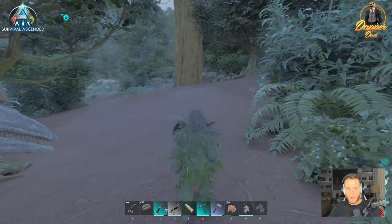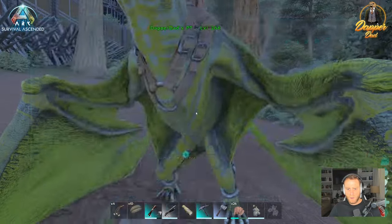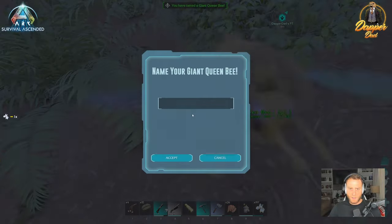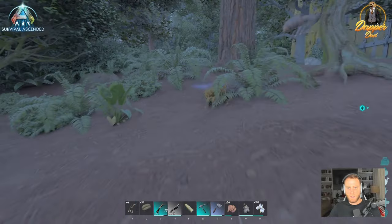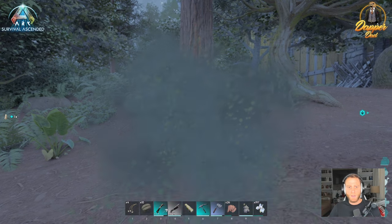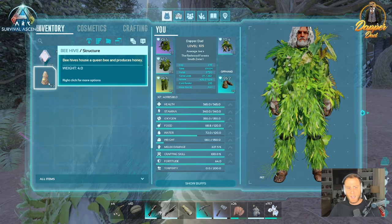There she is right in front of us. The strategy is to go into first person, make sure your rare flowers are in your hot bar, run up to her, and spam E as fast as you can. She'll tame out. Sometimes it doesn't work on the first try — just create some distance and run up again pressing E. To pick her up, walk up and select 'Obtain Beehive,' and now you'll have a beehive in your inventory. Take it back to your base.